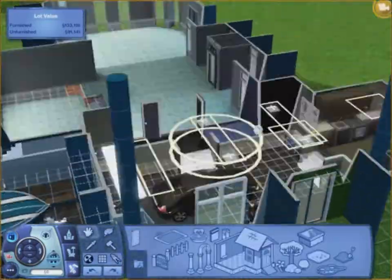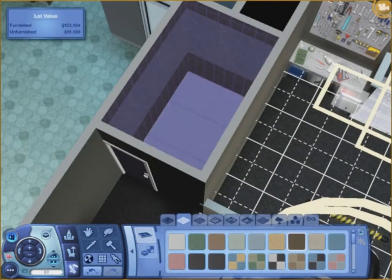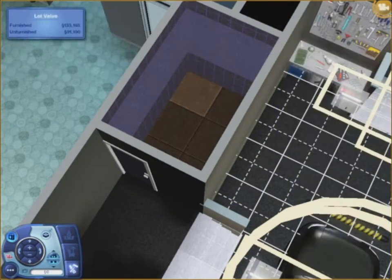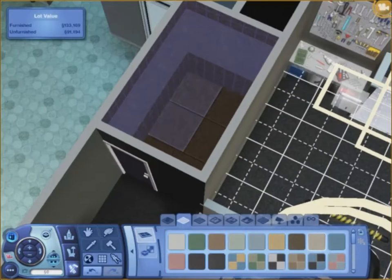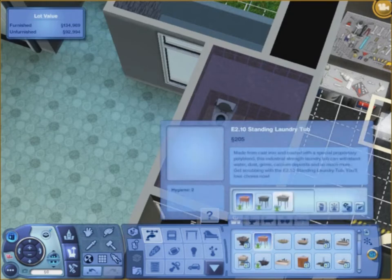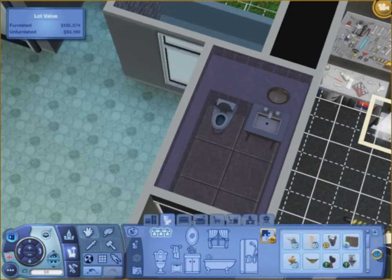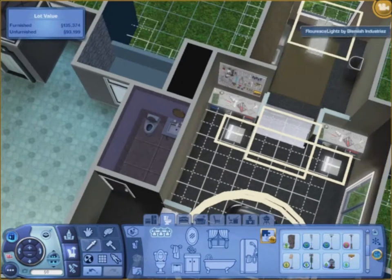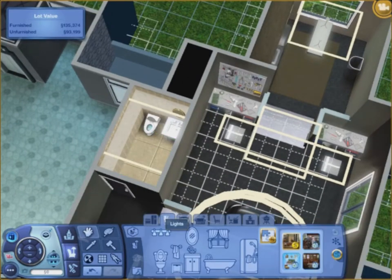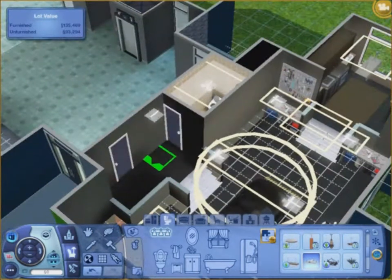Here we go making the bathroom. I know it's in a weird place — it's in the garage, so you have to walk through the garage to get to it. It's the only place I could put it though. I could have moved the door I guess, but I felt like that was the best setup.